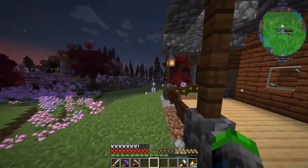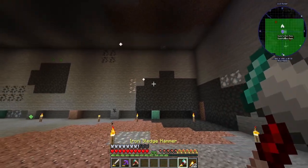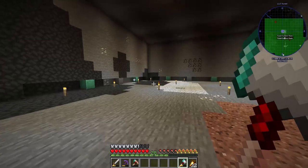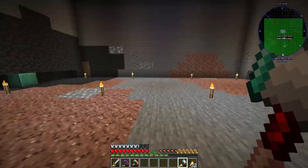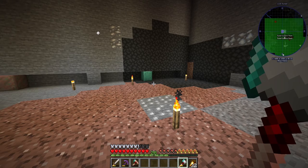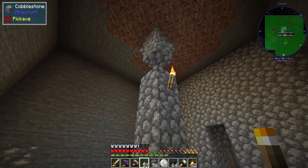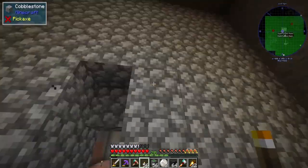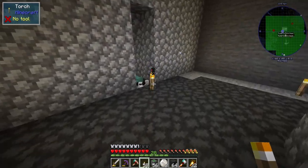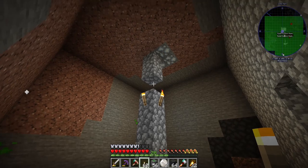Let's get this started. I think we're going to do three spawners on this side, three on this side, and two over here. Something super simple for now — eventually we'll knock this out and have a full tinted glass wall so we can see the zombies. This is where we're going to put the zombie spawner.